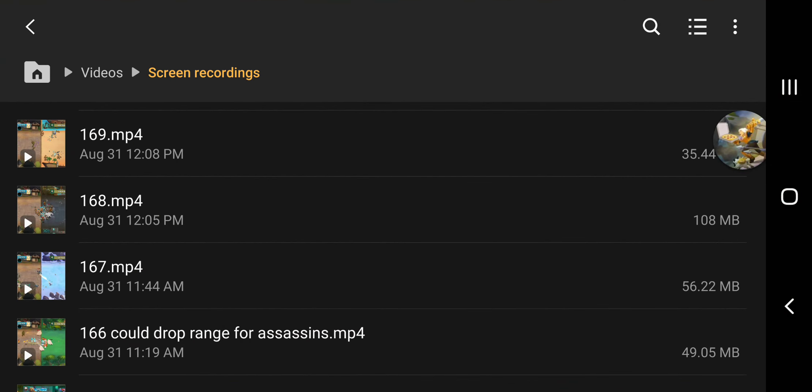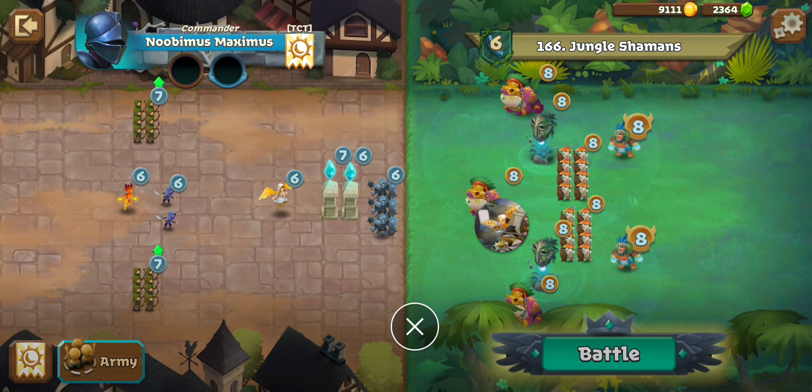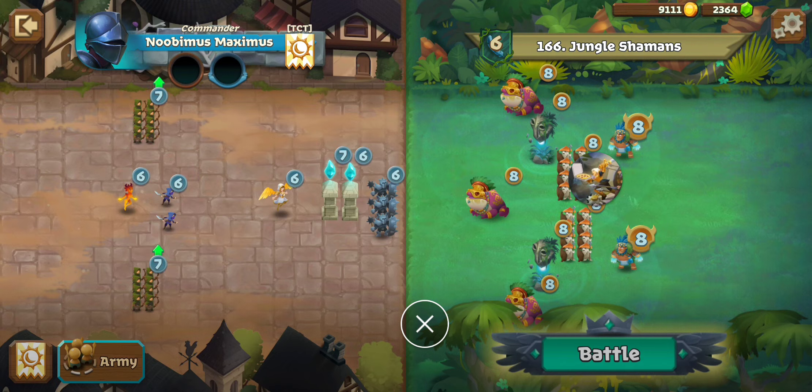Let's go ahead and jump into 166. This one, we have three giant toads, and then we've got two soul pylons, two frost wizards, and two groups of shield bearers.